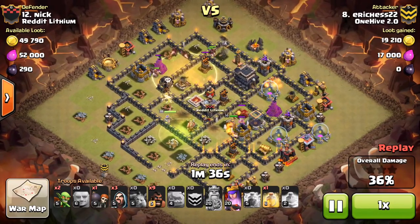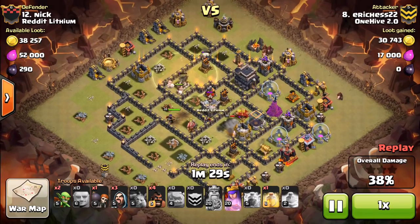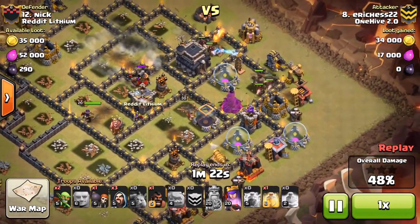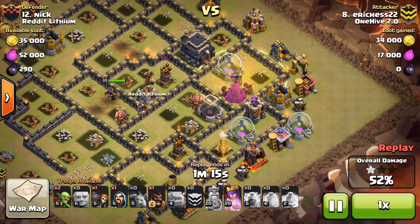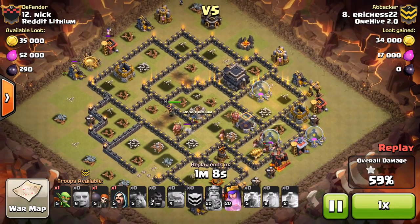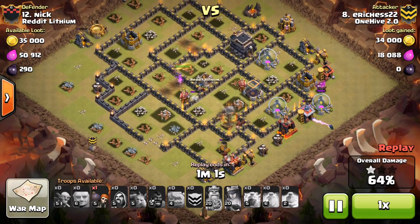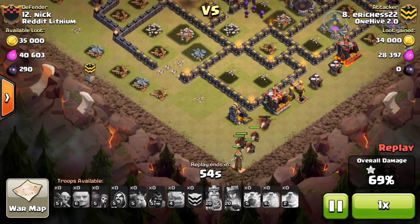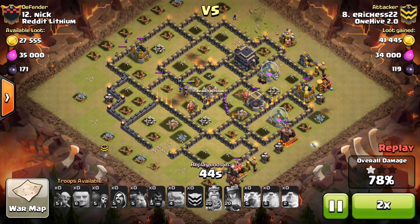I had two heals and it was just a lot of heals for the base. There was a double giant bomb on the top side that ended up taking out more hogs than I was hoping, but it didn't end up being a big deal. I lost about three or four hogs there. Teslas were in places I wasn't exactly expecting, but for the most part things went where I wanted them. My Queen blasted the whole time and honestly never even got hit — never needed to use her ability, though it would have been nice to have if needed.